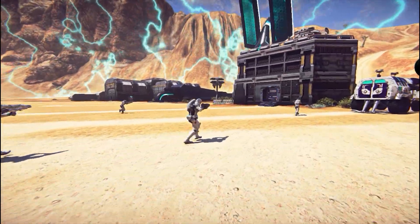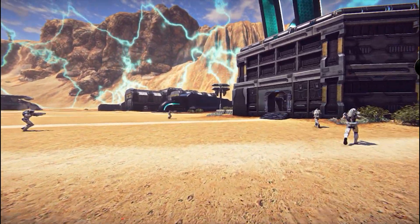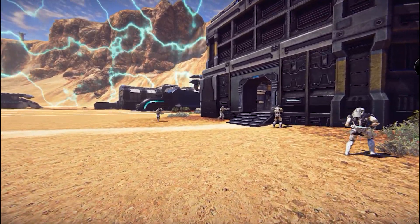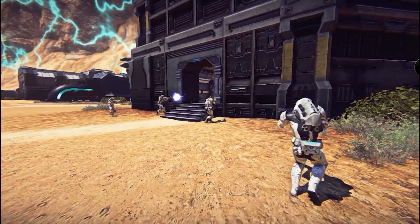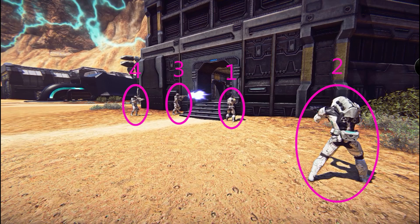The squad advances towards the building, laying down suppressive fire on the doorway and windows as they advance. Once they reach the doorway, they adopt the standard breaching formation. Four squad members located at positions 1 and 2 on the right, and the others at positions 3 and 4 on the left. This technique is known as slicing the pie.